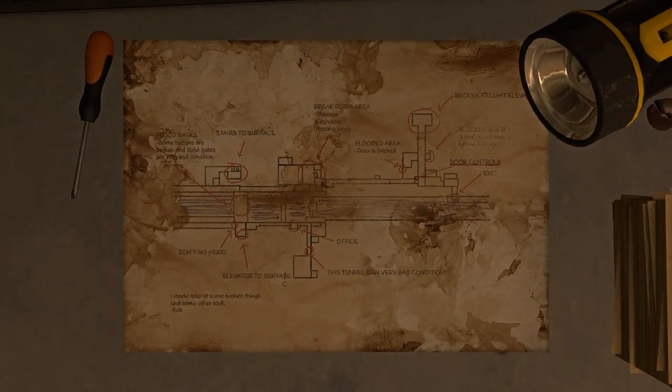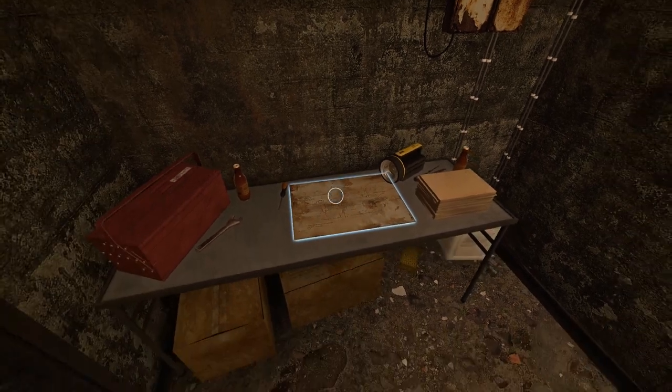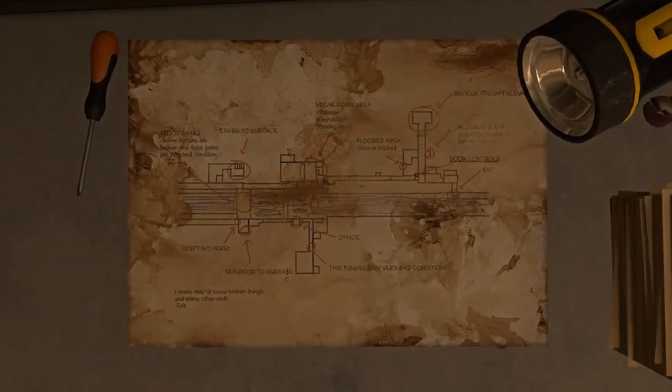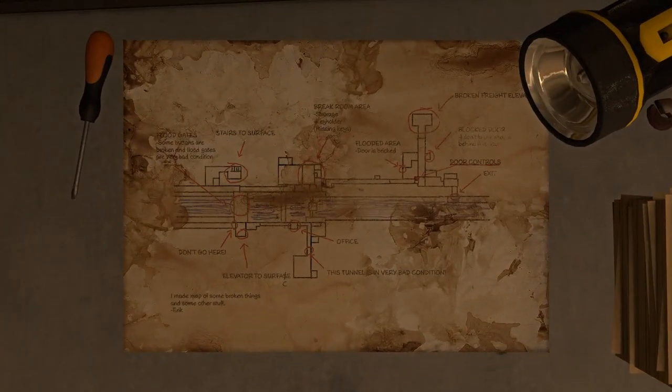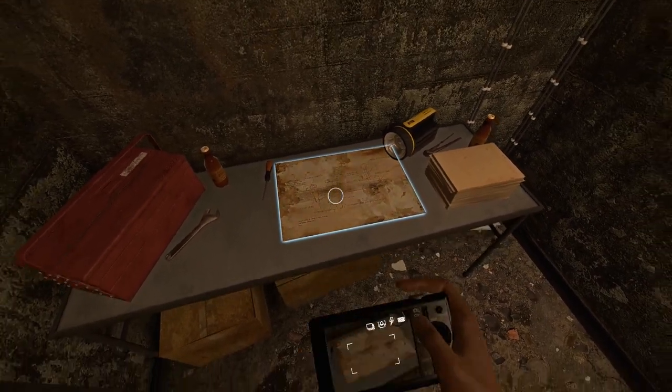Got some paper right here — it's a map! It'd be great if I could take a picture of this with my camera and use it as reference, or even have a GPS set up on it so I don't get lost so easily. Either way, I definitely want to take a picture of that because it says right there: I made a map of some of the broken things. So broken — that is picture worthy.